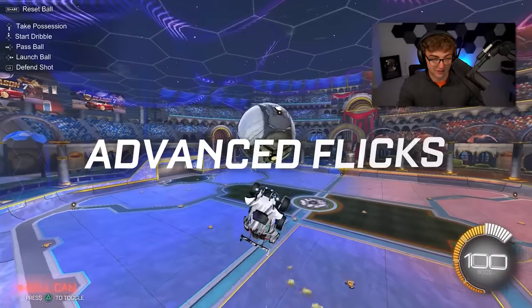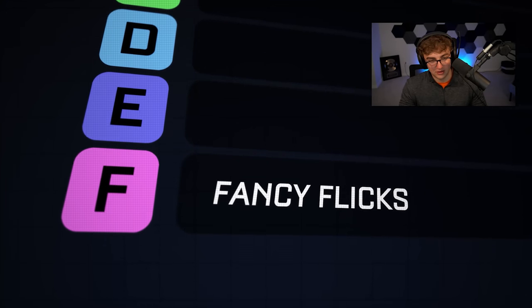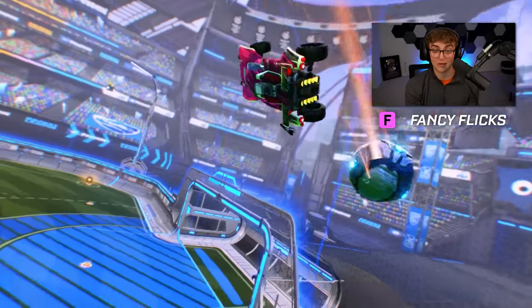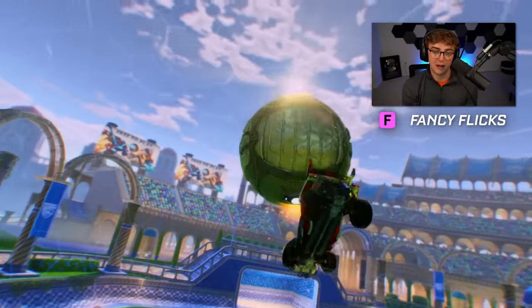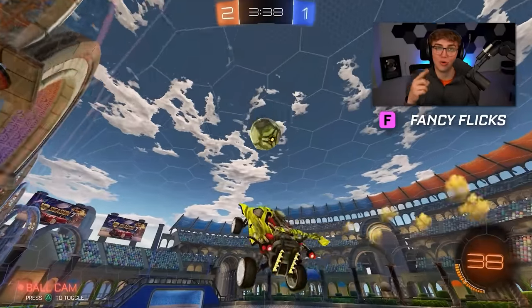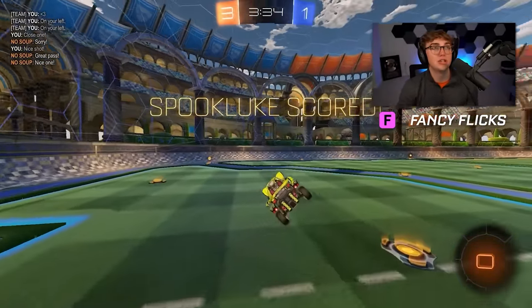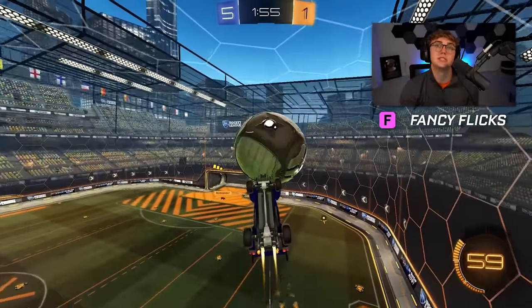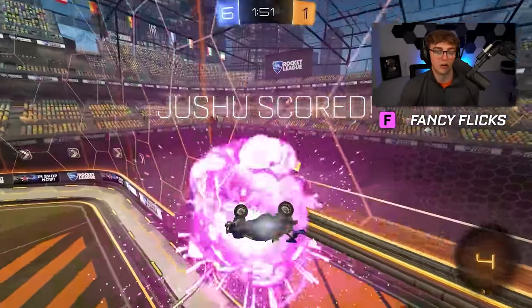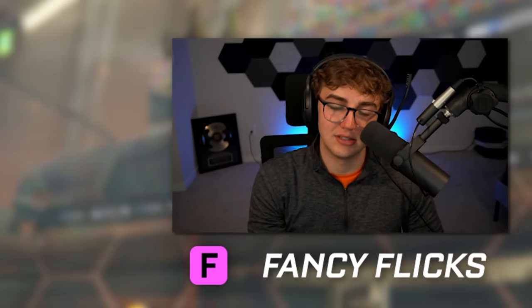Moving on to advanced flicks — 45-degree flicks, musty flicks, breezy flicks — unfortunately they go down to F tier. When we're talking about ranking up, musty flicks are not the rank-up secret. They have all the problems that normal flicks have, but on top of that, you need so much space to set up a musty flick, it's so hard to learn, so hard to execute, and then you beat one defender with it. F tier.